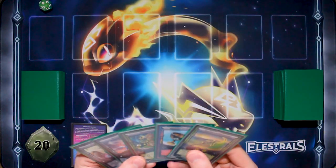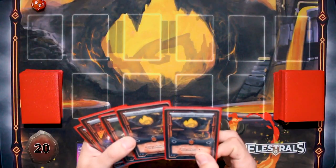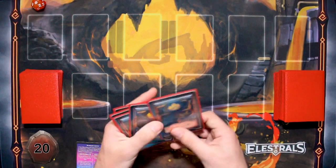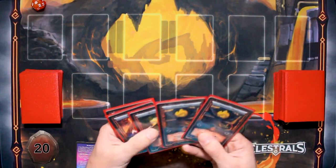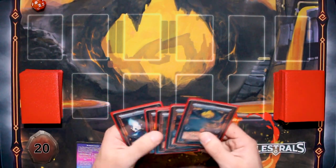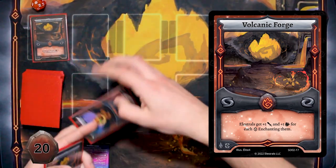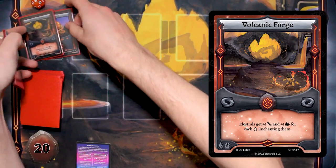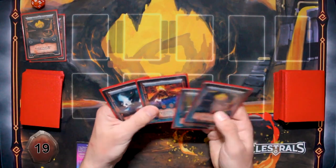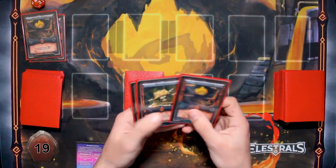What a rough opening hand. I'm going to play Volcanic Forge — that's one Vipyro Spirit. And I will just set a rune, and that will be my turn.